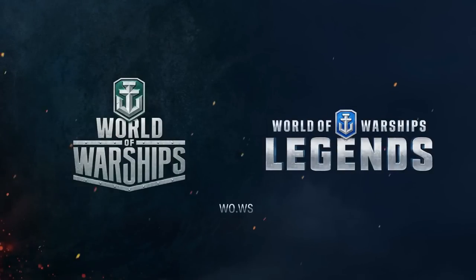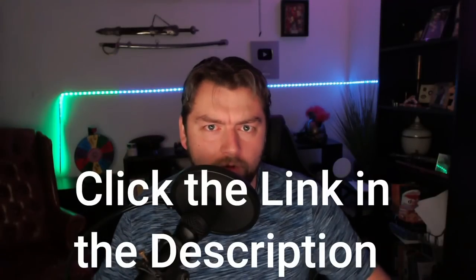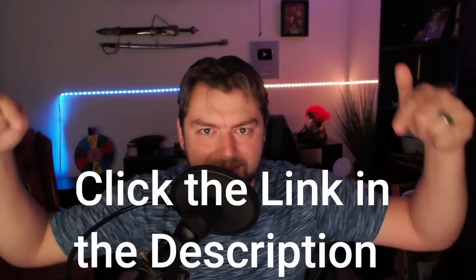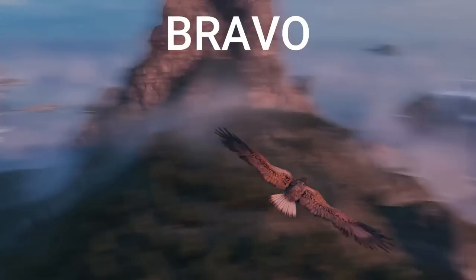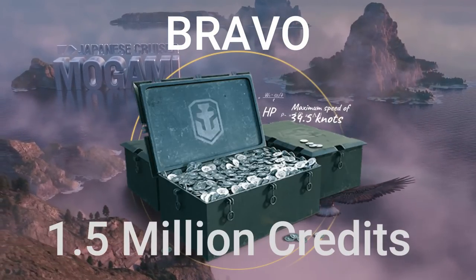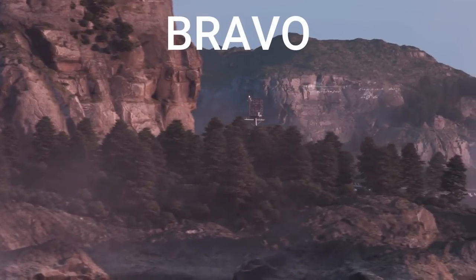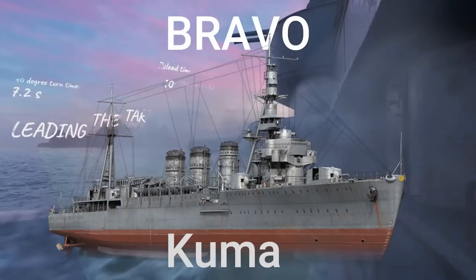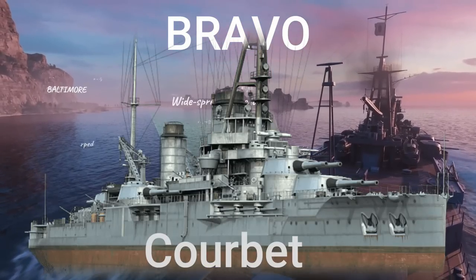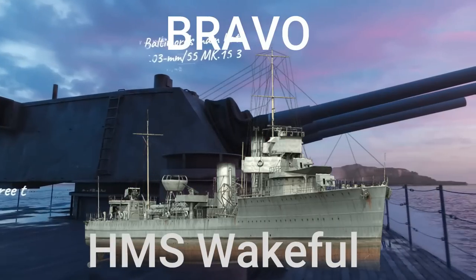And the game is also available on console! So what are you waiting for? Download the game via the link in my description right now. If you do, you're going to get a huge starter pack. During registration, use the code BRAVO and you'll get 500 doubloons, 1.5 million credits, 7 days of premium account time, and 1 free choice of a premium ship after you complete 15 battles — either the USS Phoenix, the Japanese cruiser Kuma, the French battleship Courbet, the Italian battleship Dante Alighieri, or the HMS Wakeful.